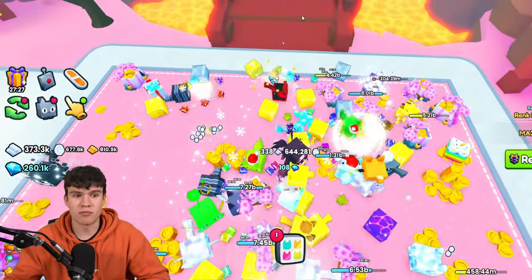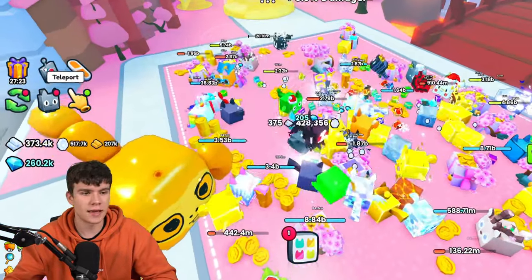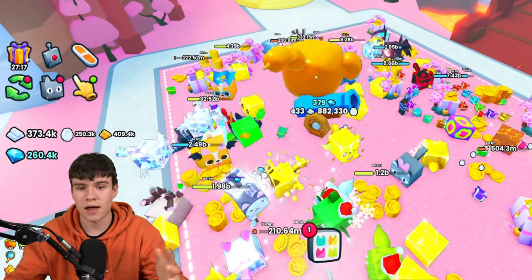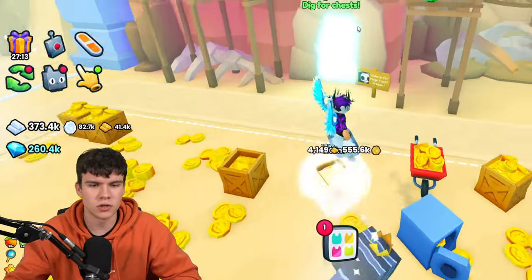By watching this video, you can get a shovel that pretty much insta-breaks everything in the dig site, which will allow you to go in and get yourself a bunch of dig site chests, potentially giving you a bunch of huge pets, a bunch of really rare enchants, and all sorts of stuff. So I'm going to be showing you how to get this gold shovel in today's video. Without further ado, let's get into it.